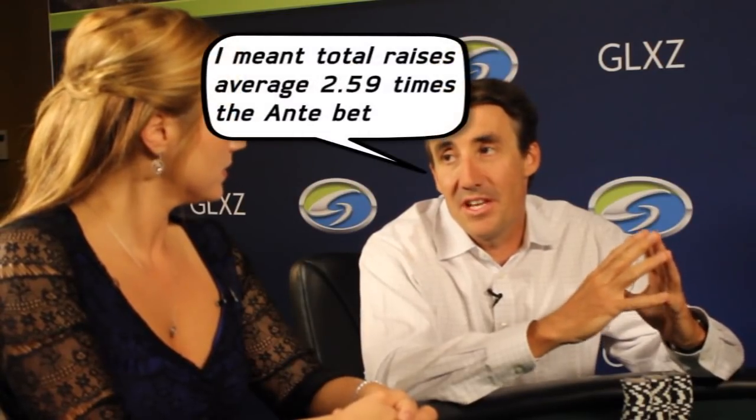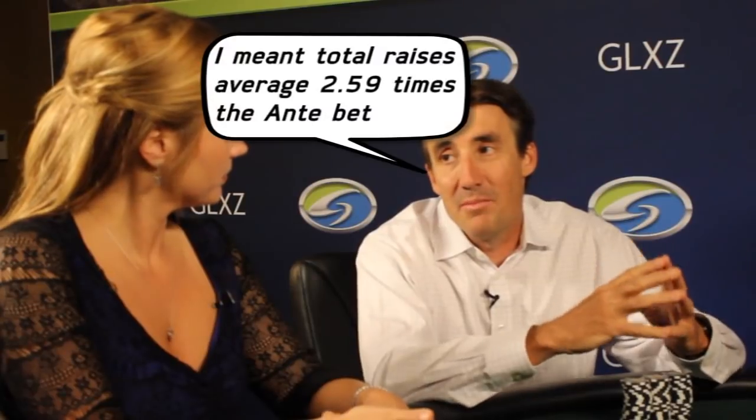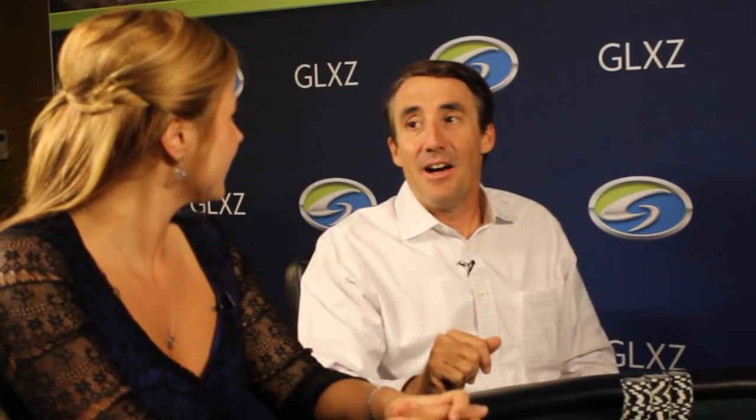Angela asks: what's the house advantage on this game? The house advantage is 4.91%, which may sound high. But remember, house advantage is defined as how much you can expect to lose relative to just your original wager — so if you bet $100 on the ante, you'd expect to lose $4.91. However, a better comparison across games is the element of risk: the ratio of expected loss to total amount bet. In this game the player, after all raising, bets on average 3.59 times the ante bet. Dividing 4.91% by 3.59 gives an element of risk of 1.37%, which is not bad for a novelty game. You could do better with traditional games like craps and blackjack, but for a new game, that's quite reasonable.